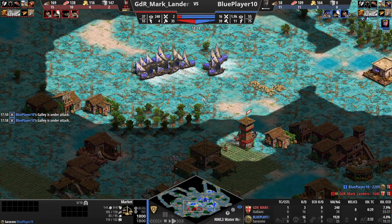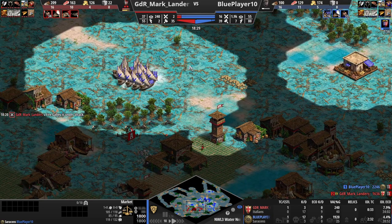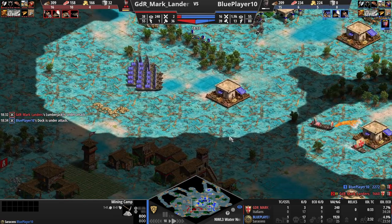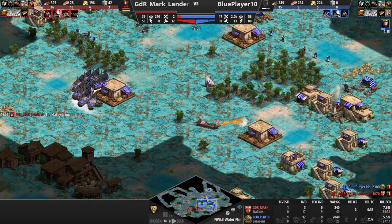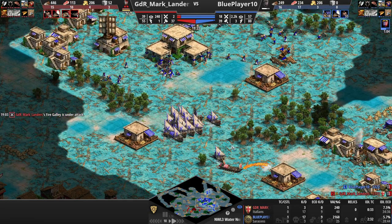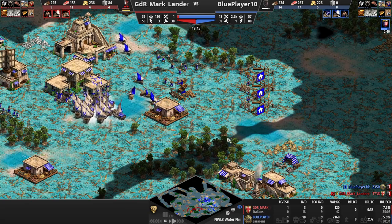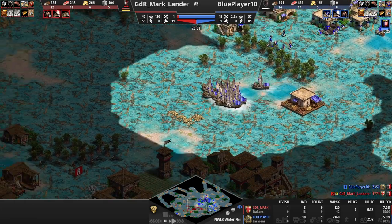He's forced to go into farms, which is really not good — he's got one fishing ship left. He does get a fire galley in behind, but villages are pretty resilient against fire galleys. Fires are great for dealing with galleys, but not on this map when the galleys can run. Here comes the market — my opponent is dwindling in terms of eco. He's behind by four and I've got 16 warships to his zero. I've clicked up to castle age with 16 galleys.